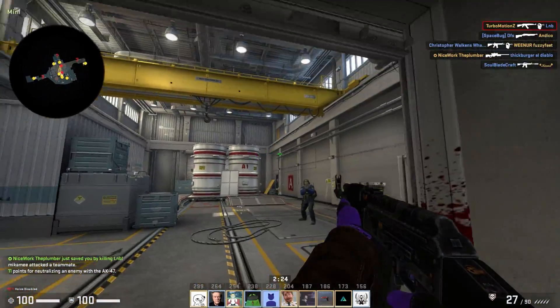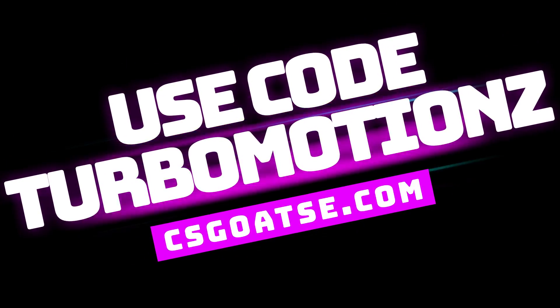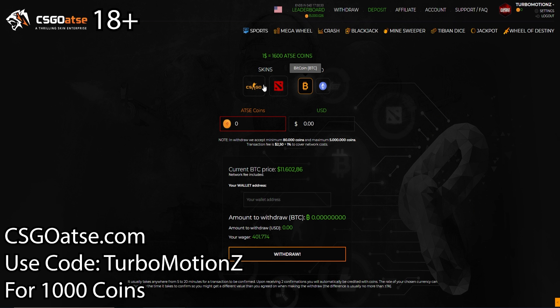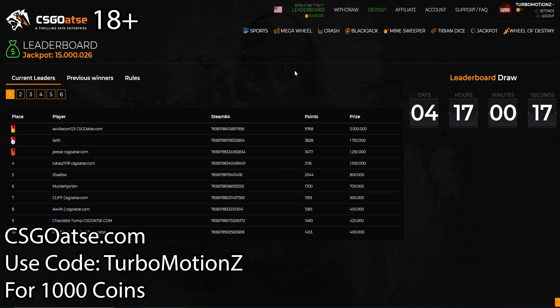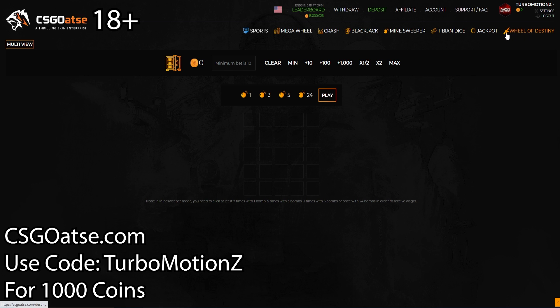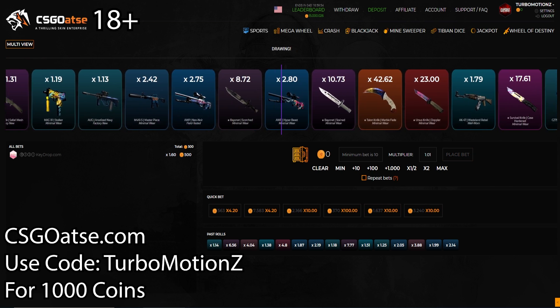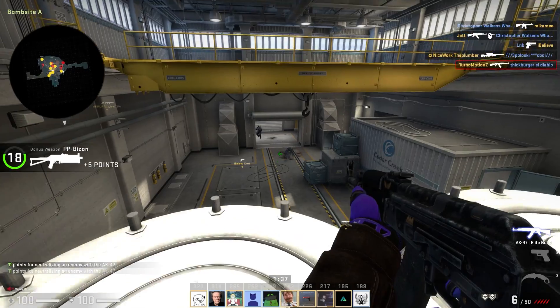Before we get to the rest of the list, a quick word from our sponsor. Today's video was sponsored by CSGO Atsy. If you're 18 plus and looking for a place to bet CSGO skins, this is the place to go. You can withdraw Bitcoin, Ethereum, CSGO, or Dota 2 skins. The site has a leaderboard, sports betting, Mega Wheel, Crash, Blackjack, Minesweeper, Tabian Dice, Jackpot, and Wheel of Destiny. You must be 18 plus and bet responsibly — don't bet more than you can afford to lose. Go to CSGOATC.com and use code TURBOMOTIONZ, or get the link in the Discord. They also hook us up with giveaway skins for active Discord members at level 15 plus.